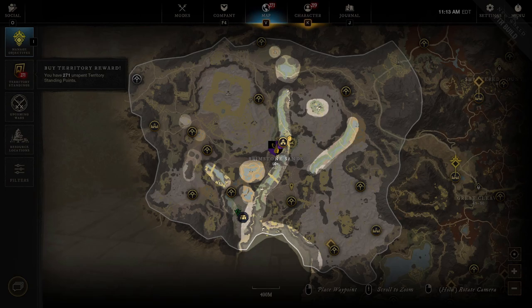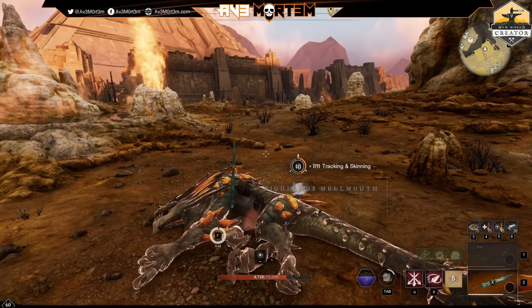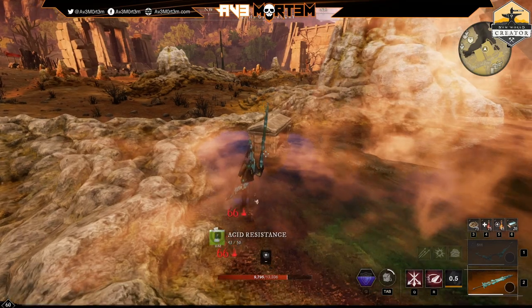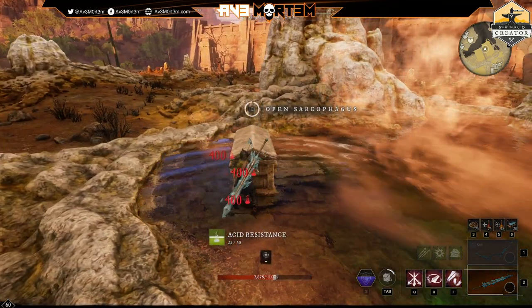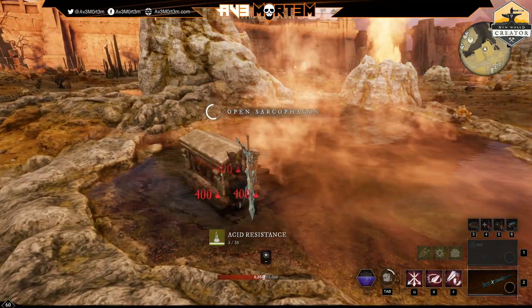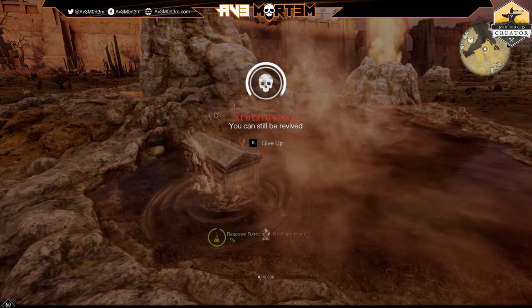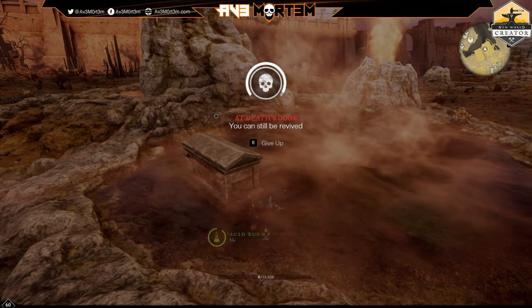At first glance there are a number of areas that look ripe for some fishing hotspots. In reality, probably about three quarters of the water shown on the map is actually sulfuric acid. This is a new mechanic that will require Chitlin Armor to add acid resistance to your person, otherwise you will surely perish as I did multiple times. I'm sure someone else has done a video on Chitlin Armor which I'll link to in the description once I find it.